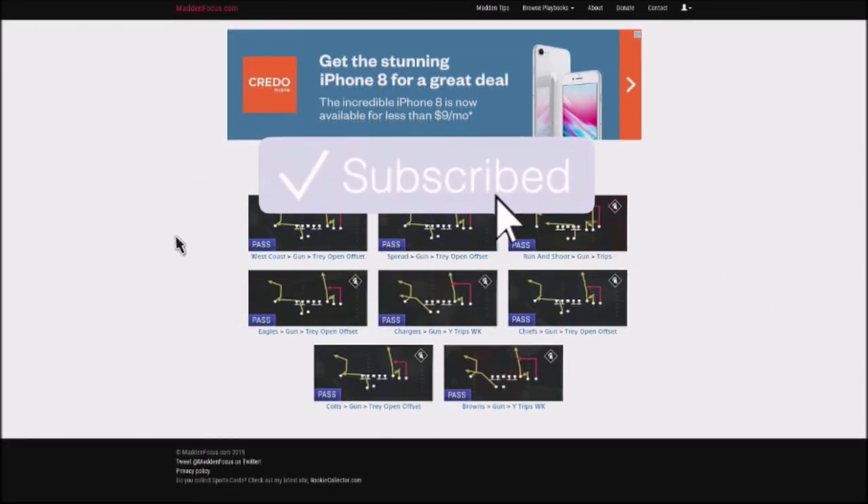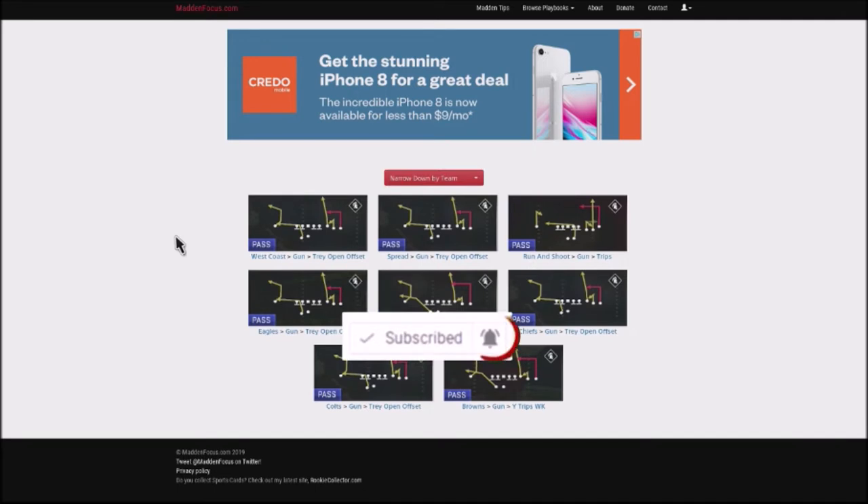If you're new to my channel, make sure you hit the subscribe button and the notification icon so you can never miss an upload. I want to talk about a particular play — it's basically Flank or Dig. Very popular play. You can find this in the West Coast, Spread, Run and Shoot, Eagles, Chargers, Chiefs, Colts, Browns.